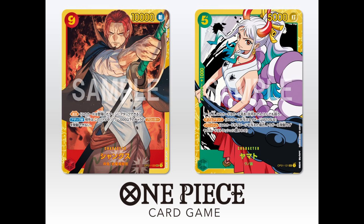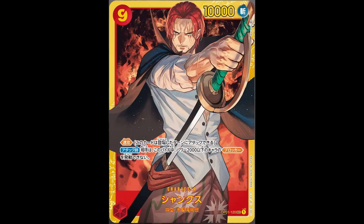Here they are. We have two secret rares in this set, each more exciting than the last. The first card we have to talk about is Shanks — red-haired Shanks — the Yonko himself, one of the first characters we meet in One Piece, the man who gives Luffy his straw hat. So of course he's going to be a secret rare in the first set, and he is crazy powerful. He is a nine cost, 10,000 power slash-style card. He has the Four Emperors and Red-Haired Pirates typing, and he has the effect Rush.